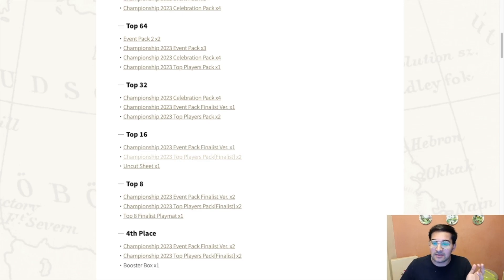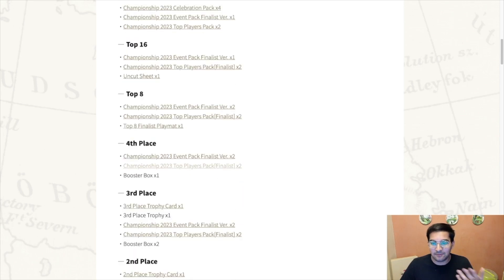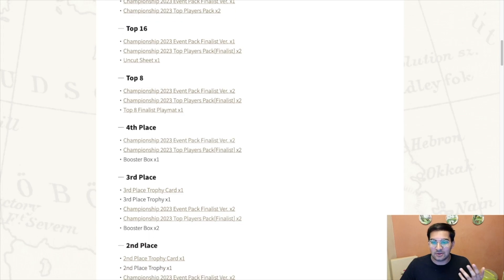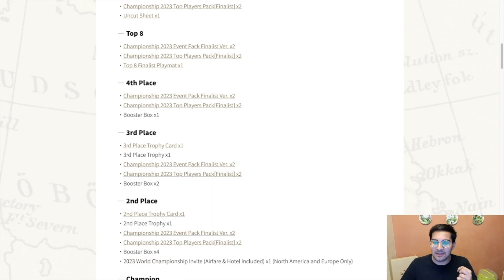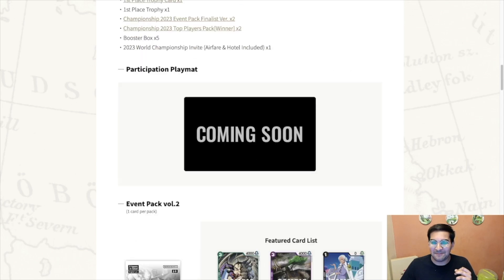Top 16 you get the event pack finalist version plus an additional one, and also two more finalist top players packs - this is where you get the finalist top players pack, which is going to be nuts. Then you get an uncut sheet. Top 8 you get two more of those, you get a finalist playmat. Third and fourth place, you're missing out on some crazy money. Then you get the third, second, and first place stuff.